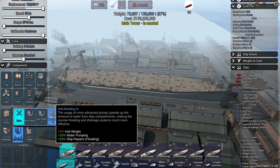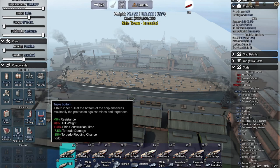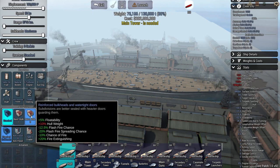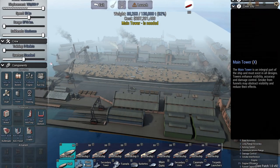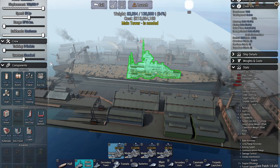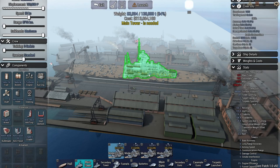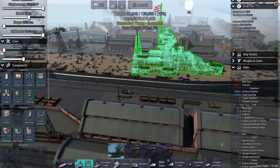Anti-flood is basically how quickly it pumps water out of your ship, so that's pretty important - I'm going to max that out just in case we get hit by a torpedo. Bulkheads again are to do with reducing flash fire, and also increase fire extinguishing and floatability, so we'll max that out. Second is your tower - this is your main tower where most of your crew is going to be.